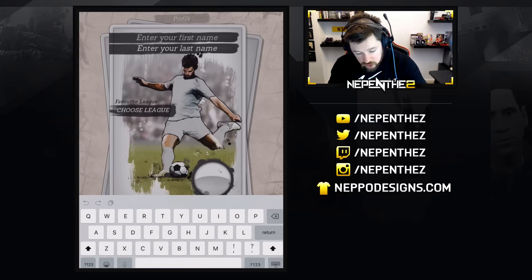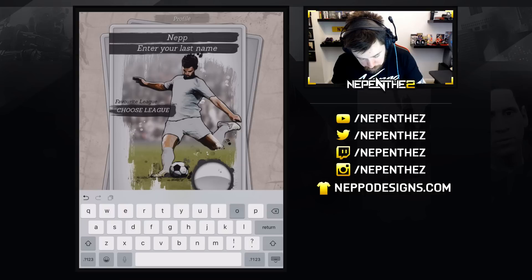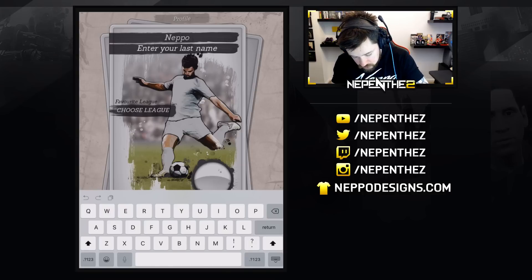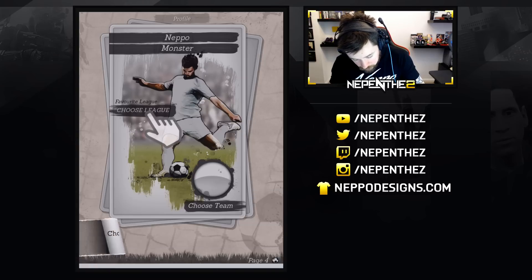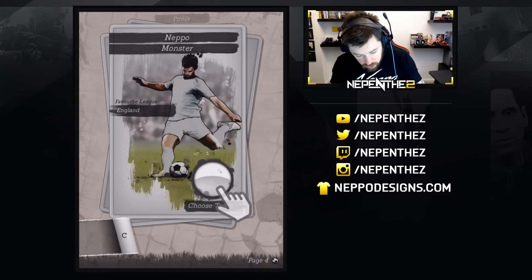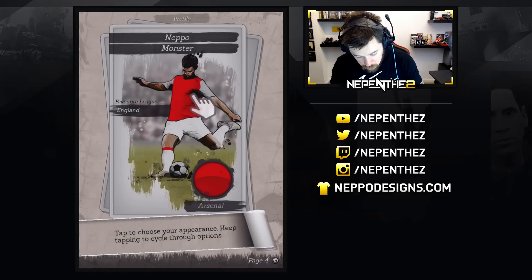New career — enter your first name. First name is Nepo, last name is Monster. Done. Choose league — we are going to go to the English leagues. Choose team. Where's Arsenal? Boom, we are going to go to Arsenal.